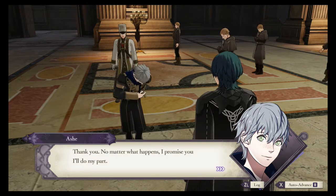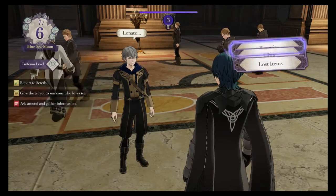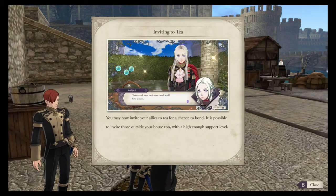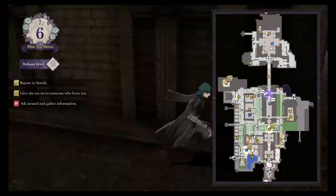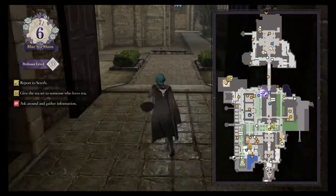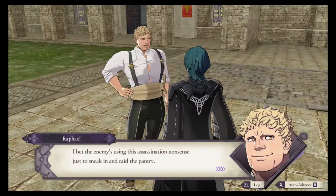Quests will often reset to new ones the next month. Many will be as easy as taking an item to another character and giving it to them as a gift. Some of these quests even unlock further features, such as the tea park. The monastery map is divided into many unique places with interesting features in each, and characters to talk to strewn throughout.